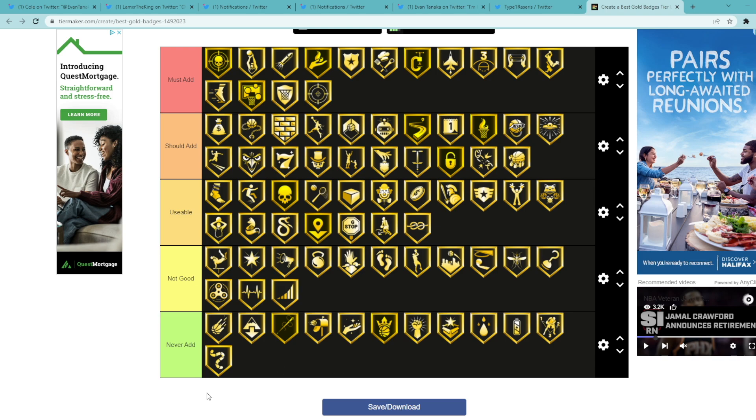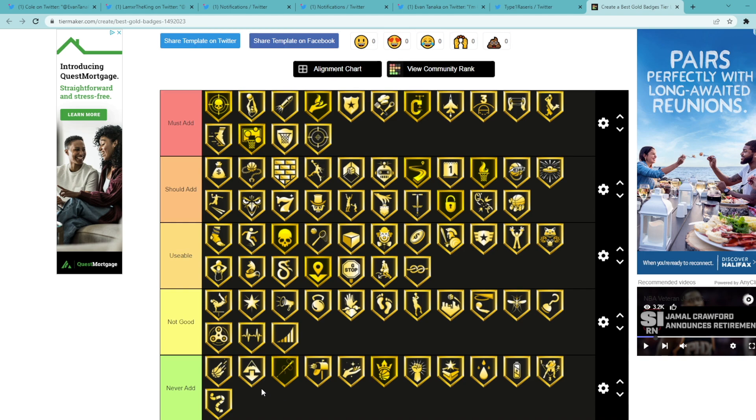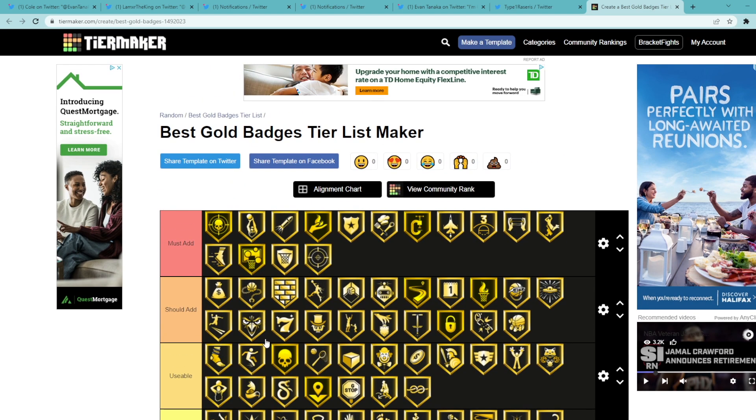So those are my badges and how I'd rank them. In the must add category, these are the badges I'd recommend adding to a card no matter what. If you're looking at a card and you don't see one of these badges, definitely make sure to add it. The most expensive badges are going to be in the must add category, but badge prices aren't that high anymore — they took a hit in price. Interceptor is actually a pretty cheap badge and it's one of the best in the game. For should add, I'd probably recommend those as well. Usable badges like Ball Stripper, Stop and Go, Tight Handles I recommend sometimes too. Not good and never add — just don't add those.